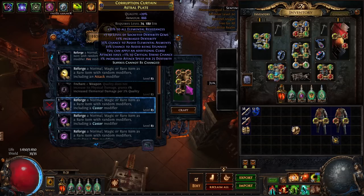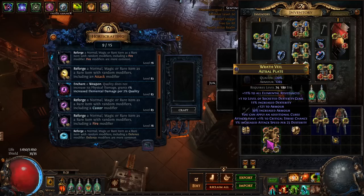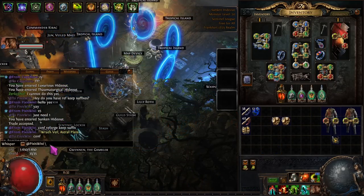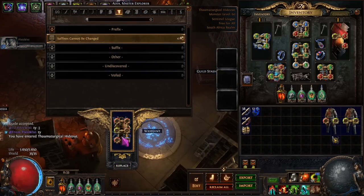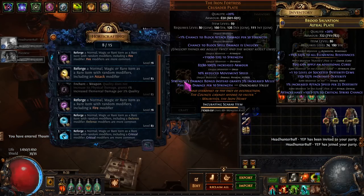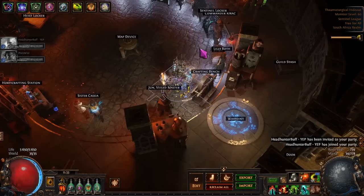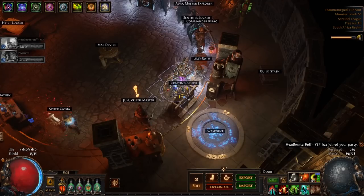So suffixes cannot be changed, reforge caster... yucky. So what we're going to have to do now is reforge, keep suffixes. We try again — suffixes cannot be changed, reforge caster — and this time we got it, great. So we're going to go for another suffixes cannot be changed and go find another Ashling.